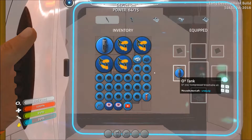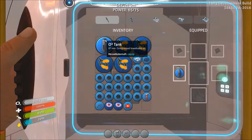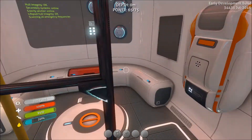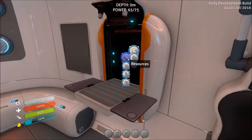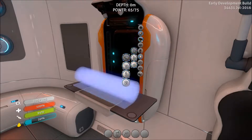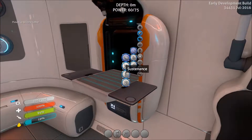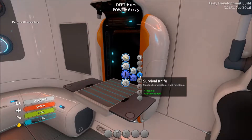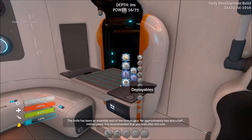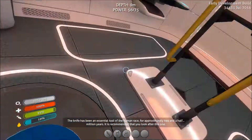First air tank I put over here, and then the second one, which still counts towards my air, is right here. We only got 4 creepvines, but they take up so much space, and I've got so much titanium — I need more storage space. Dehydration detected. We don't need lubricant, we need rubber. There we go, we've got the rubber. Knife? Check. We've got a knife.